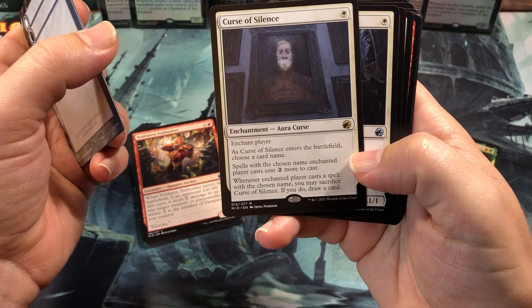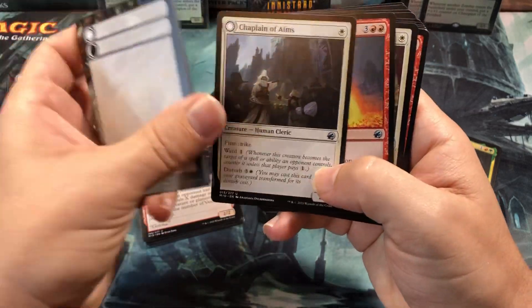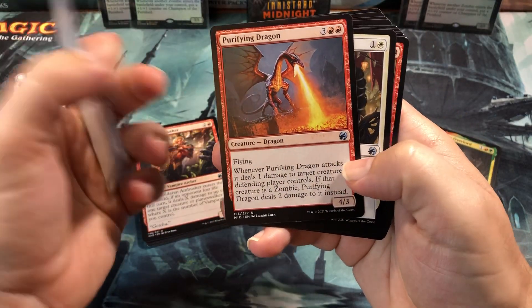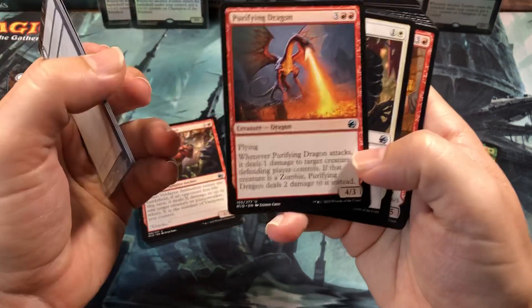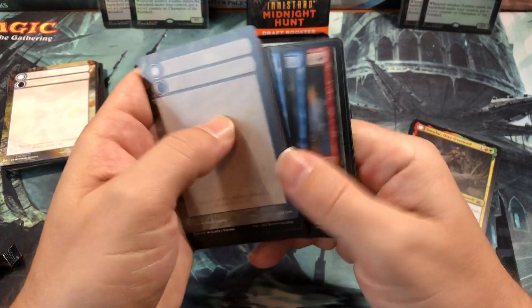A Curse of Silence — pretty decent, it's kind of like a white Pithing Needle almost, but it just slows it down rather than eliminating it. Purifying Dragon — there we go. And Ritual of Hope, and some more commons.